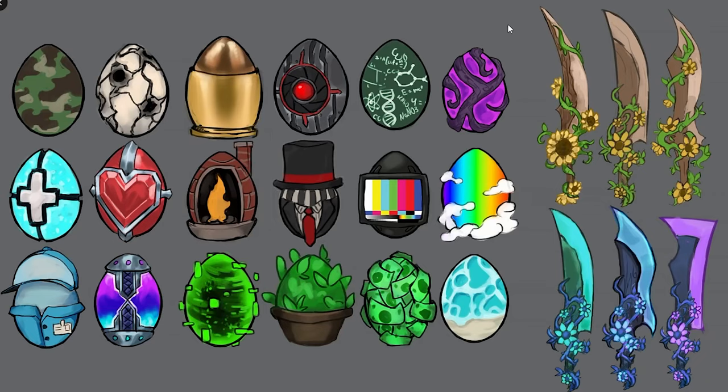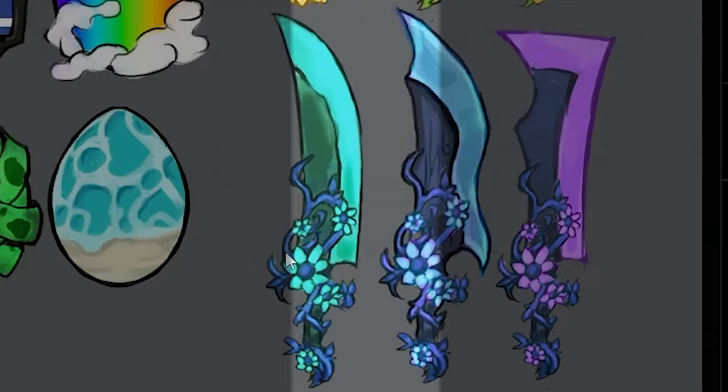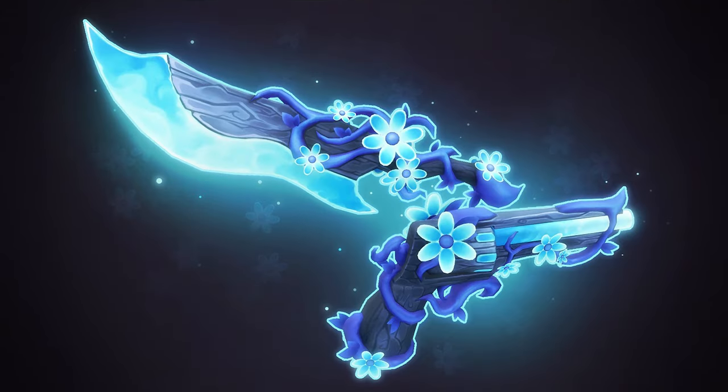There are actually a few different versions of what the flowerwood godly was going to look like. Besides the final blue version, there are alternatives including a teal one, a purple one, and three different versions that are wood flower knives not blue at all. I've seen a lot of people say they don't like the flowerwood godly set being blue, so let me know in the comments — do you guys like any of these other flowerwood versions or do you prefer the one we got in the game?